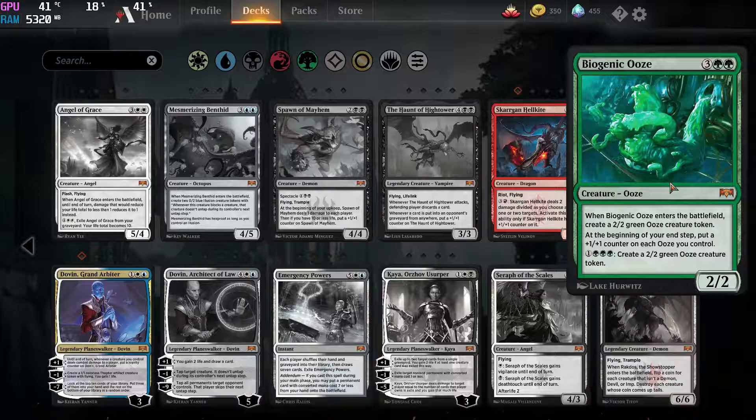Next up we have the mythic ooze. I don't think it's gonna be a tier 1 deck, but it certainly is playable. You can probably include this as a one-off in Golgari, just because you can bring back cards so easily in Golgari. And in a late game Golgari setting you could probably have this be a win condition. But I doubt it's gonna be a tier 1 deck built around this, though I don't think you're gonna be unhappy pulling this because it is really fun to use.